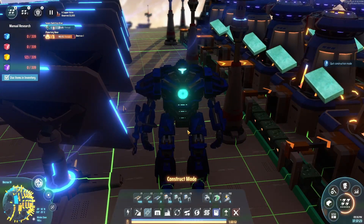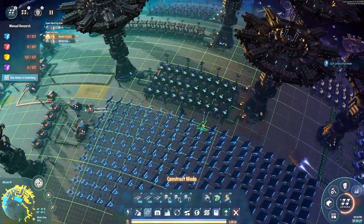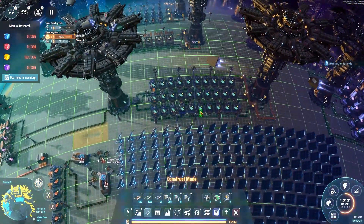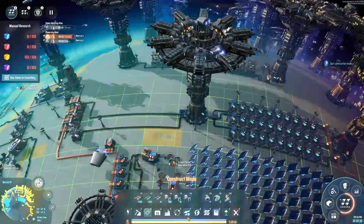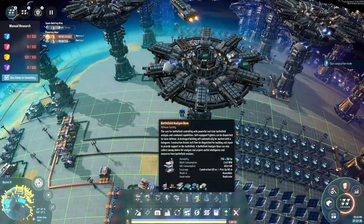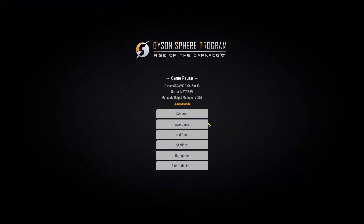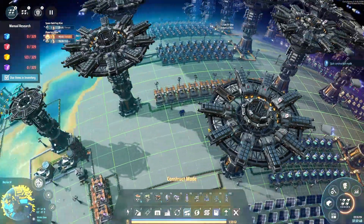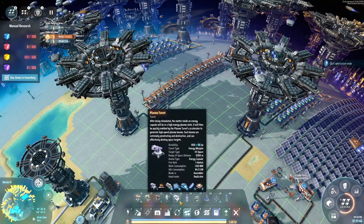In our last episode, we managed to automate making our Starfleet, which did not work anywhere near the way I expected, because I thought it was going to be put into the battlefield analysis base and help defend the planet. It does not, which is a real bother. So we've started working on trying to automate making plasma turrets and then subsequently the ammo for them.